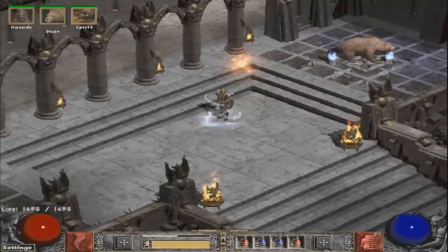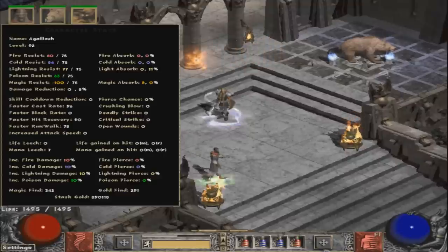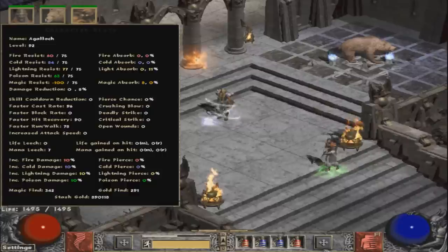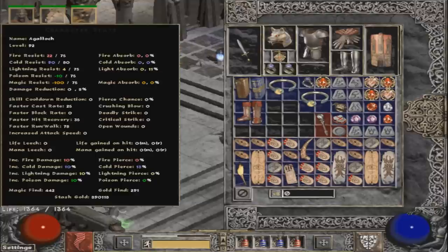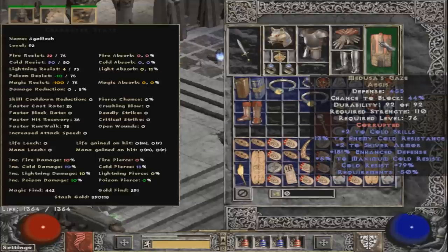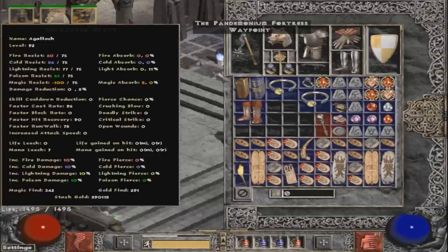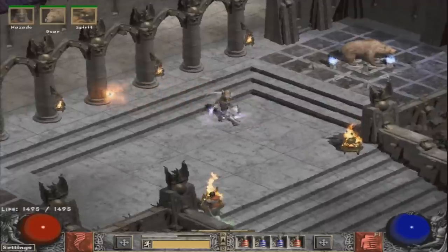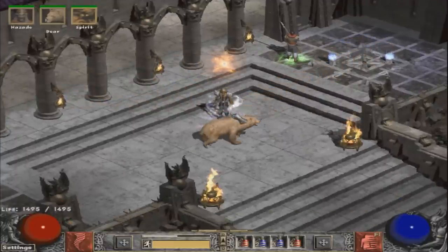Mostly everything I've been doing as far as magic finding on this ladder has been done on my windruid. He has 342 MF when fighting regular mobs, and then I switch when I'm finishing the boss or something. I should probably swap this out for something with some Ist runes in it, but I just use this for the shiver armor. I'll probably make a video showcasing this entire build — it's a really great build.